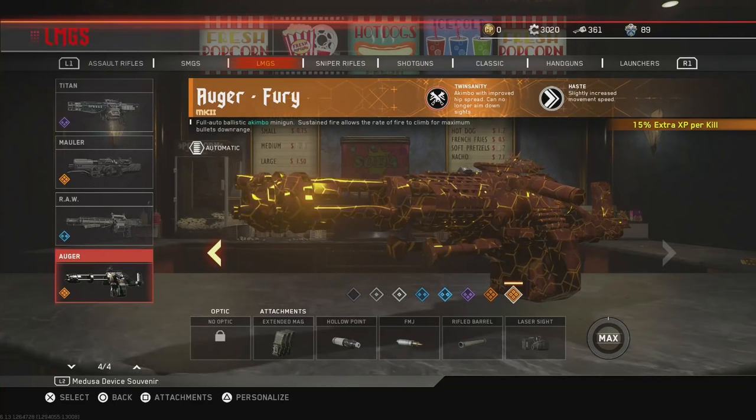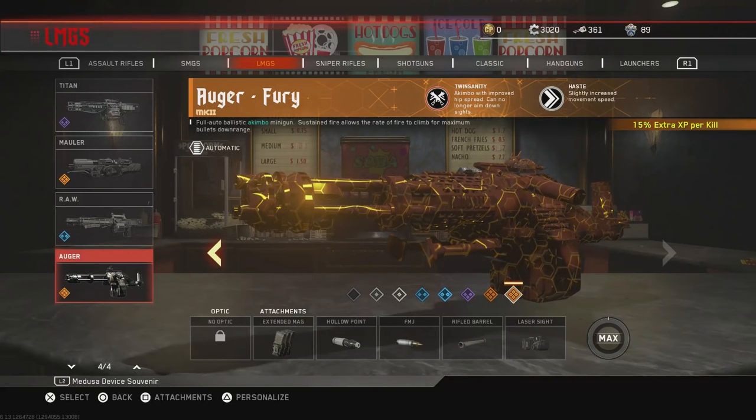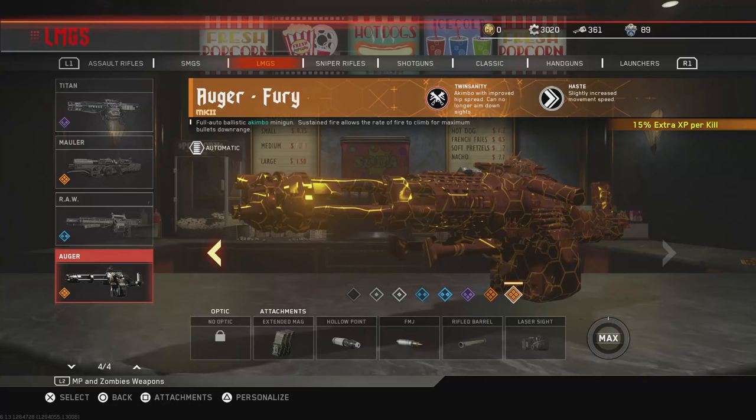Now originally this thing came with Steady for reduced hip spread, but they changed that in the patch. It's only 5 equippable attachments, so no real decision here. They are as follows: extended mags, hollow point, FMJ, rifled barrel, and laser sight.